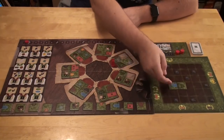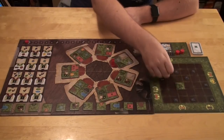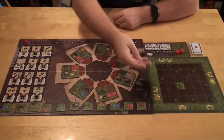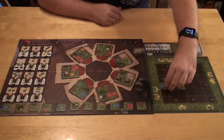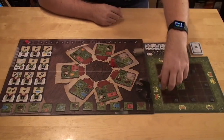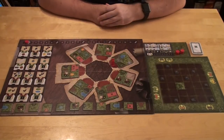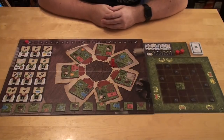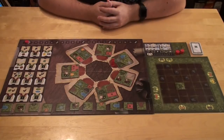So I cannot place this water tile like this — it doesn't match. I can place it like this, for example. The frame of your player board is also grass, which means you cannot place a half-done building outside the frame. You continue doing this — moving and taking pieces.